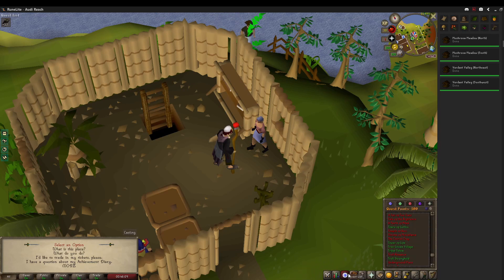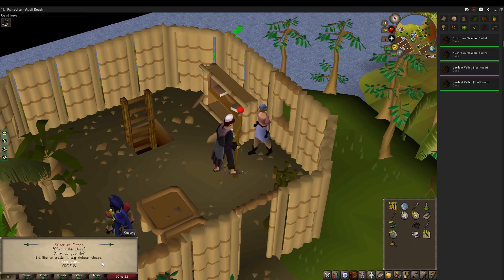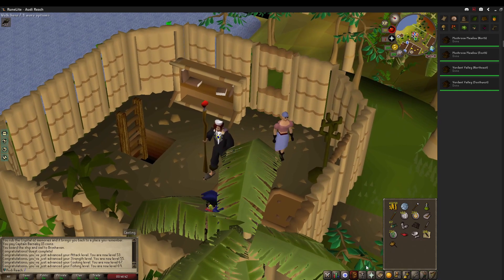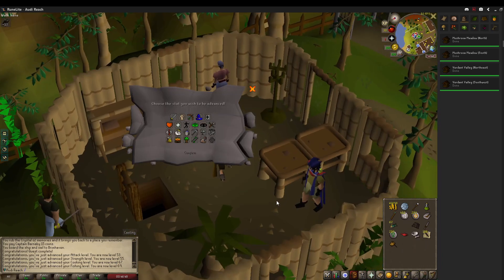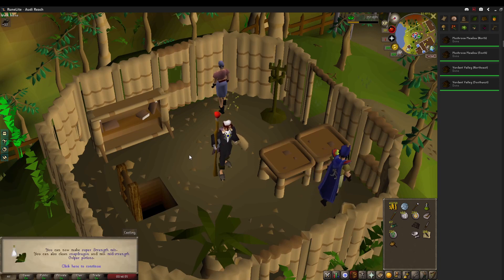We finally completed Tai Bwo Wannai Trio — probably one of the most useful medium diaries on the account because of the ticket bonus for agility. We're gonna do that a lot later because of the Ape Atoll agility course. Here we are claiming the reward — we get a little bit less XP than normal diaries because this diary was introduced first. Here's the Karamja Gloves 2 — it's an upgrade from the Karamja Gloves 1 we were wearing. And 60,000 herb XP — that's crazy — 59 herb.